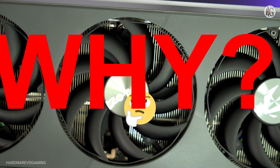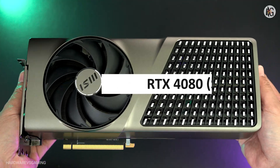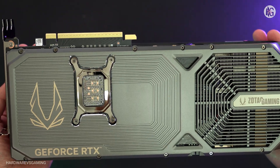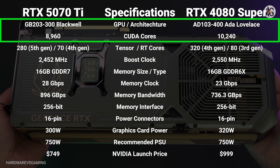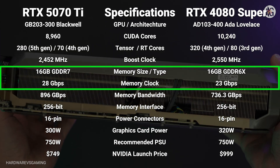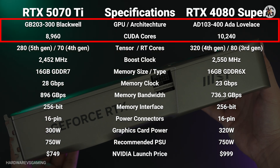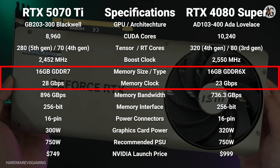Now, you might be wondering, why compare the RTX 5070 Ti to the RTX 4080 Super? Shouldn't we be comparing the RTX 4080 or 4080 Super to the newer RTX 5080 instead? I'll explain why after we take a look at their side-by-side comparison. The RTX 5070 Ti features NVIDIA's GB203 Blackwell GPU with 8,960 CUDA cores and 16GB of GDDR7 memory. In comparison, the RTX 4080 Super uses the AD103 GPU with 10,240 CUDA cores and the same 16GB of memory, though equipped with slightly slower GDDR6X.